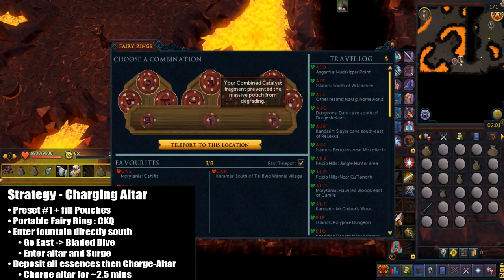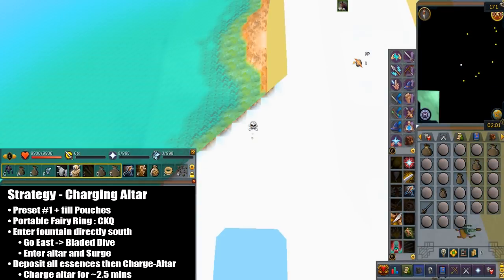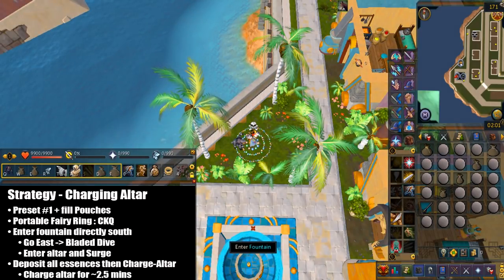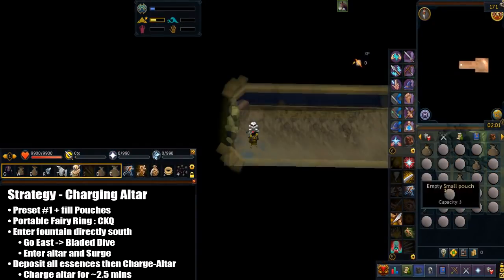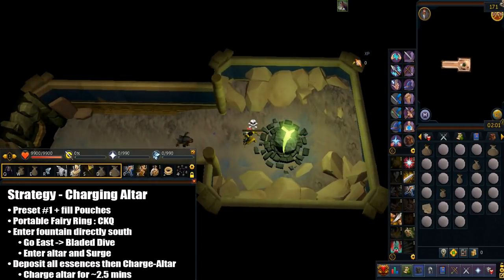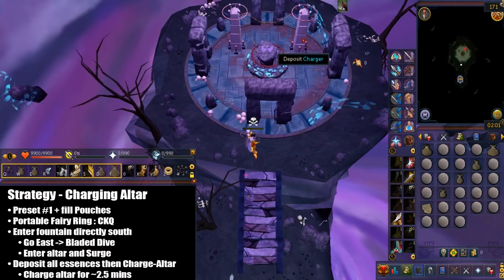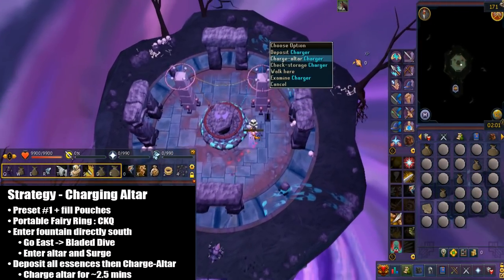Here is the strategy for charging the altar. Load your preset number 1 and fill the pouches. Use your Portable Fairy Ring and enter code CKQ. Enter the fountain directly south, then go east and hit Bladed Dive along the minimap. When you enter the altar, surge directly north. Deposit all the essence to the charger and then right-click to charge the altar — this is only located on the right side, just keep that in mind.